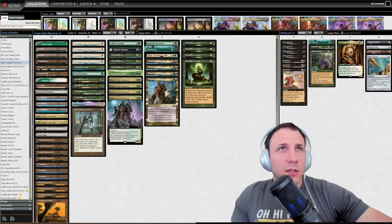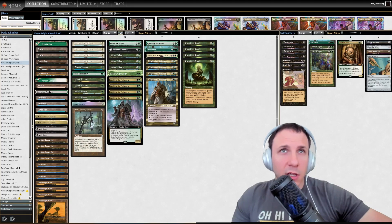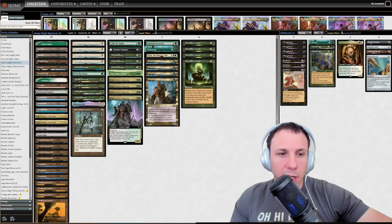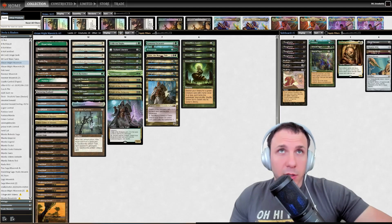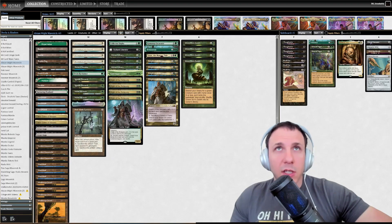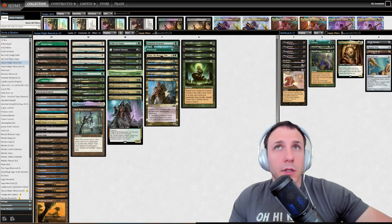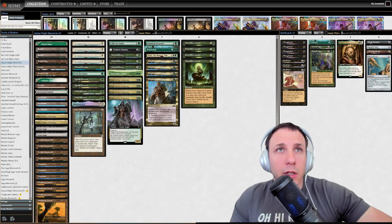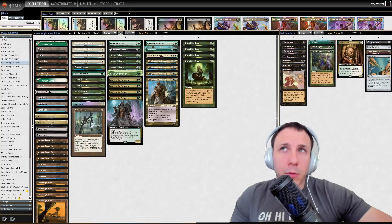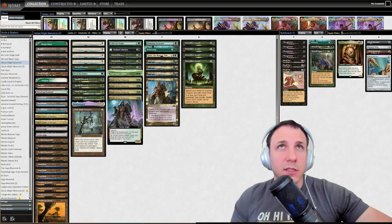Let's take a look at a deck that I built. We are going to discuss a tool that exists on the internet called the Hypergeometric Calculator, and how we would have evaluated probability before I had the tool, and then we will discuss what the tool that I created using Excel will enable you to do — make more precise, educated choices on deck design, mull choices, sideboard plans, etc.